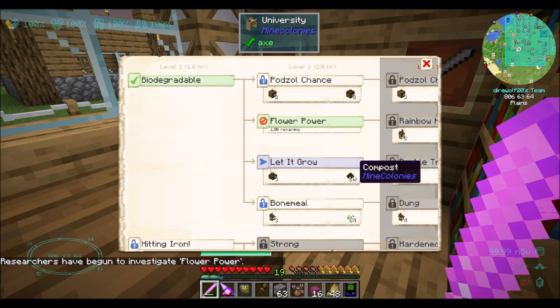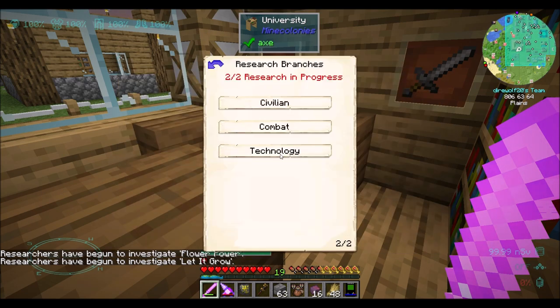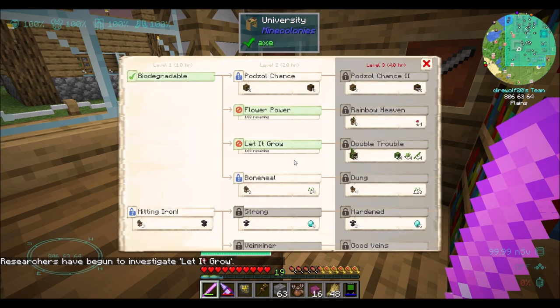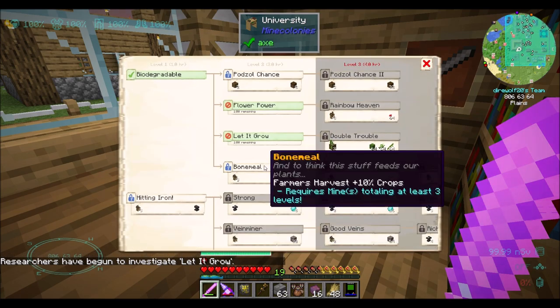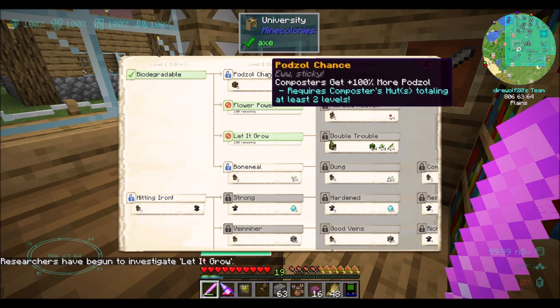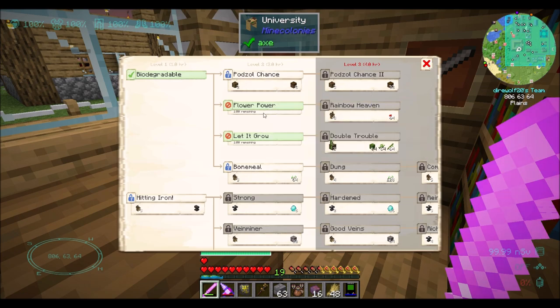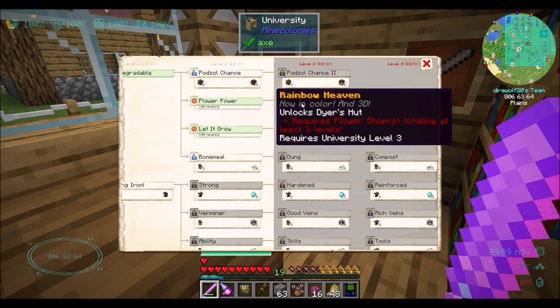I need 16 compost for 'Let It Grow'. That's cool. And that gets you the plantation. Awesome. Farmer's harvest plus 10% crops. Podzal: Composters get 100% more Podzal. This way we'll let the research occur for those two things. The next thing I'm working towards is the Dyer's Hut.